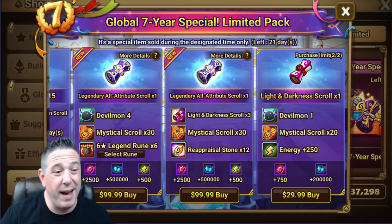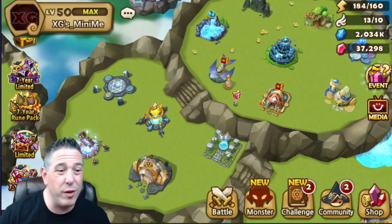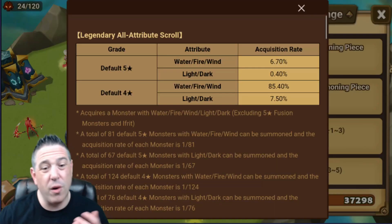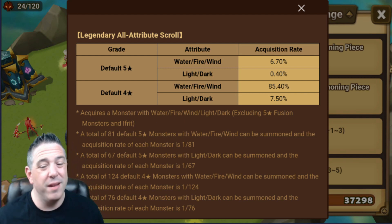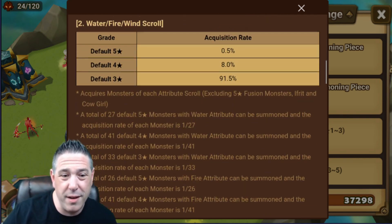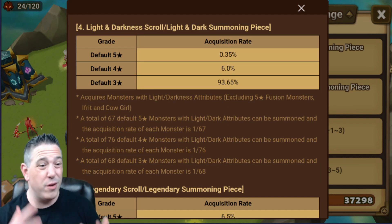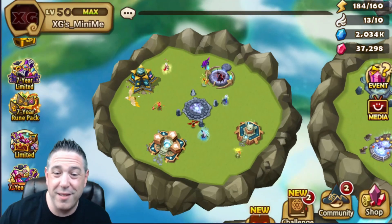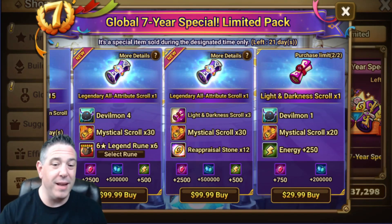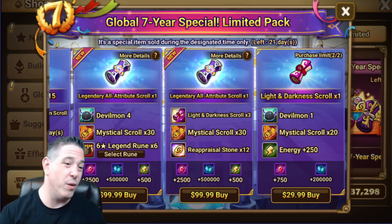These legendary all-attribute scrolls are pure RNG and terrible RNG at that. Let me show you quickly — in the summoning portal under rates, it's a 0.4% chance to get an LD5. If we look at the light and dark scroll, it's a 0.35% chance from a normal LD scroll. It's just not worth it. When we look at the special packs, the legendary all-attribute scroll is a bonus, a kicker — it's probably going to be disappointing and it's not why you buy a pack.